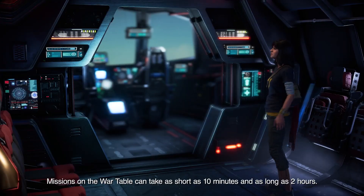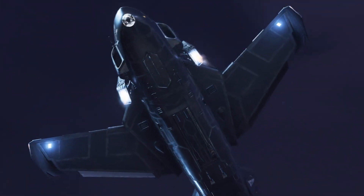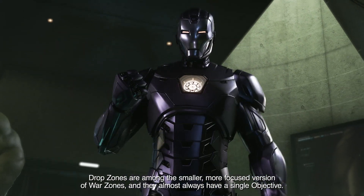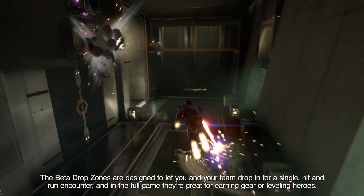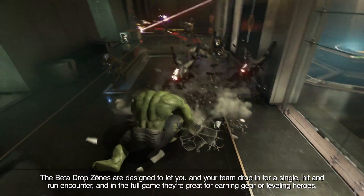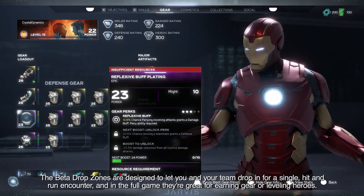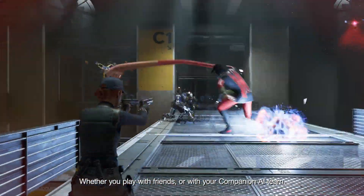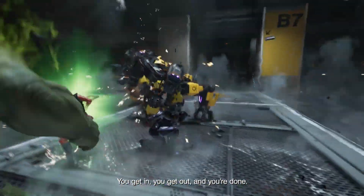Missions on the War Table can take as short as 10 minutes and as long as 2 hours. Drop Zones are among the smaller, more focused versions of War Zones, and they almost always have a single objective. The beta Drop Zones are designed to let you and your team drop in for a single hit-and-run encounter, and in the full game, they're great for earning gear or leveling heroes. Whether you play with friends or with your companion AI team, you get in, you get out, and you're done.